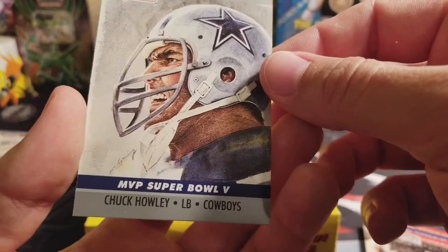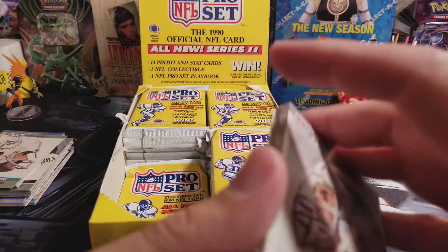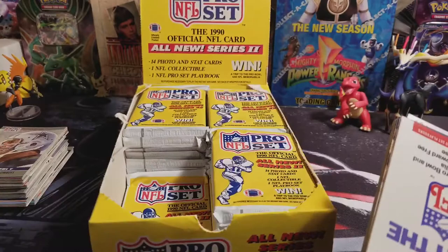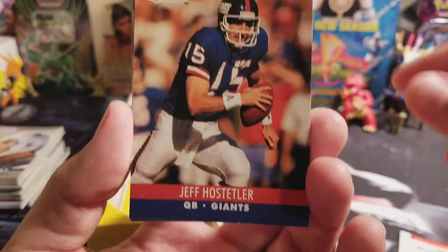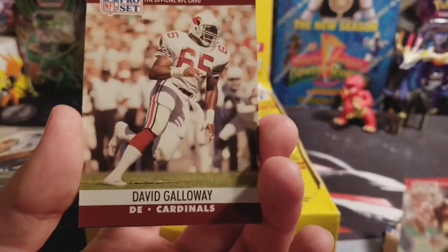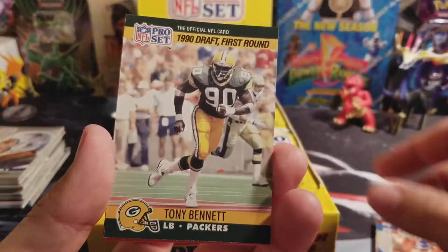I know there's also an Emmett Smith rookie card in here that I think might be worth a few dollars — I don't think it's anything super crazy but it might be a little bit. Jeff Hosteller, Andre Reid, Trace Armstrong, Reggie Rutland, Robert Del Pino, Bobby Humphrey, Albert Lewis, David Galloway, Rodney Peet, Greg Cragen, Tony Bennett, Brian Blatos. American Bowl Berlin — that would be cool to get all those just to have.